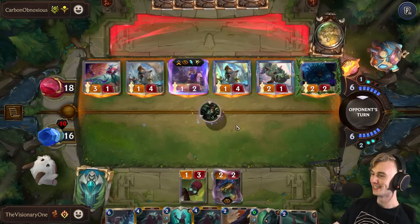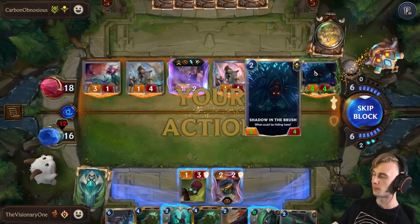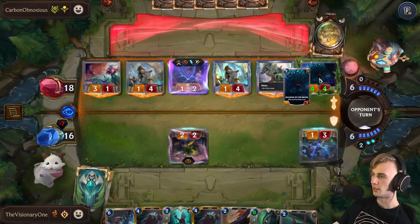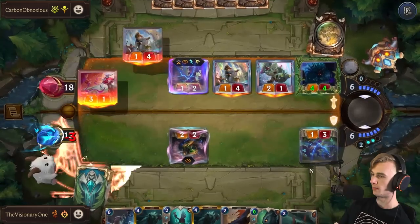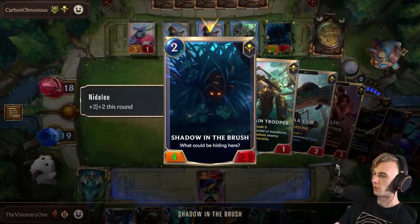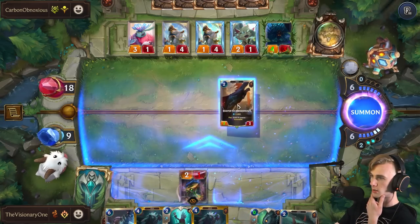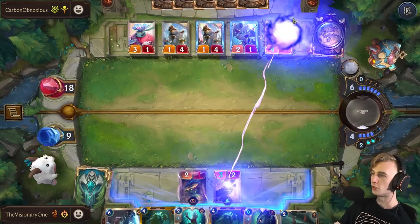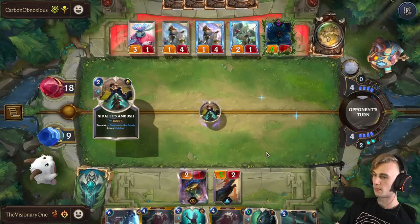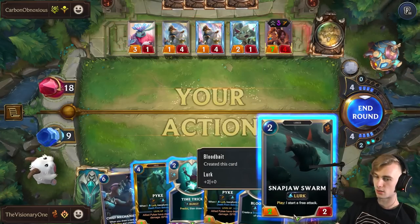This is the one. Alright, Nidalee. So this is guaranteed Nidalee — he's going to flip her. I have to block here. He's going to flip Nidalee, give her quick attack. Does she actually get permanent stats if you give a bush a temporary buff? I don't think that's the way it works. That's actually so good for me — so he just threw away the Nidalee he had in hand. I get to give this vulnerable now and pull it in with Pyke. That's huge. Still plus two, plus two this round only.